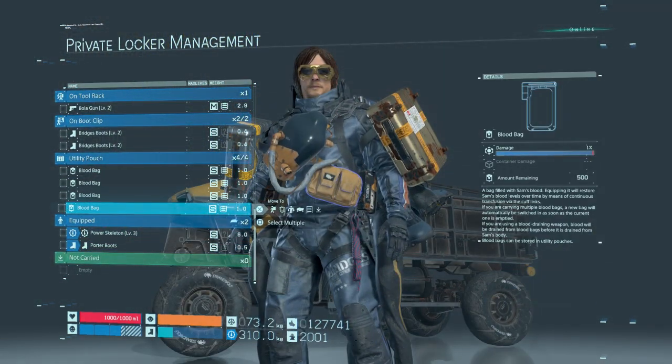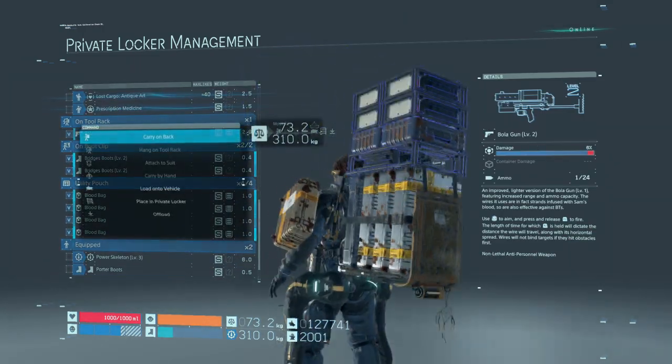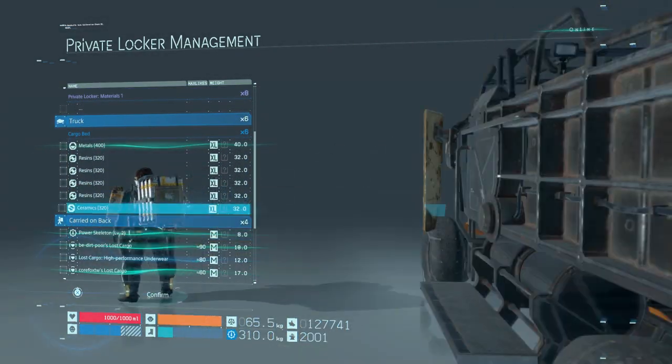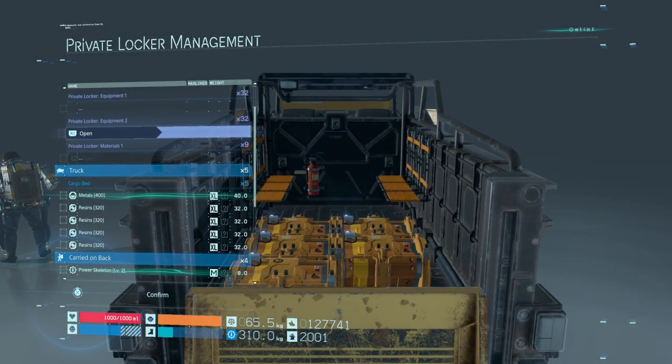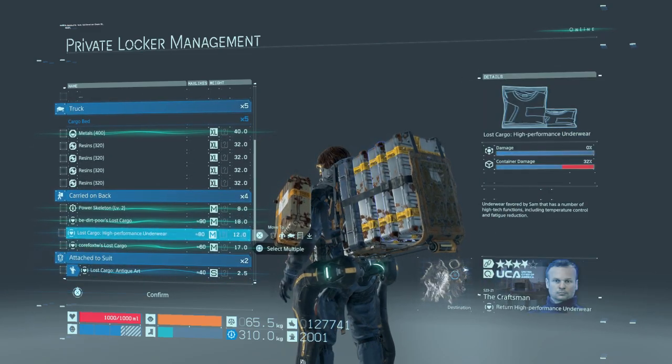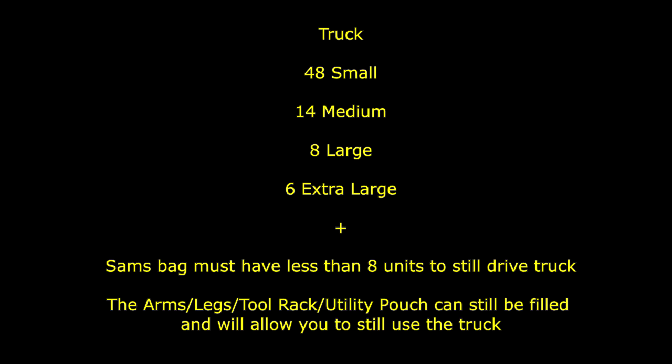Like I mentioned, we haven't talked about weight at all because during this testing weight was not a factor. Weight still does play an important role in the game, but for this video in terms of cargo capacity — how much stuff you can fit on your person and vehicle — this is what you can do if weight is not an issue, as with me right now thanks to skeleton legs. To quickly recap: for the truck you can fit 48 small packages, 24 medium packages, 12 large packages, or six extra large packages.